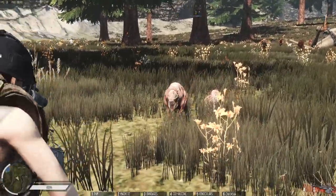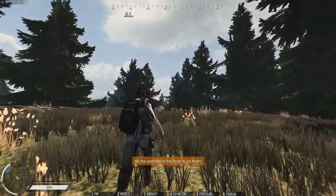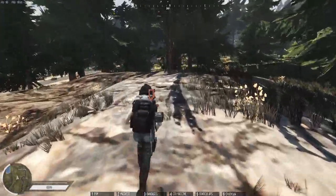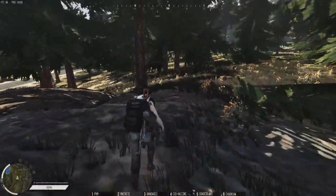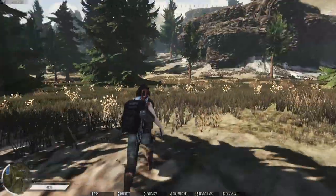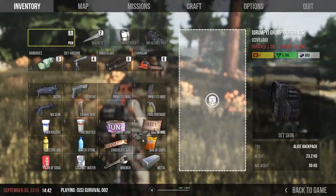We get into the area and start aggroing the enemies — the zombies, dogs, mutants, or whatever is there — and then we start running. It's a trickier one because you've got to find where the boundary is, where the trees are. Sometimes in the sun you can see their shadow behind you, so you know when they're going to stop. I'm also listening for when the volume of their sounds goes lower, because that means they've reached their boundary.